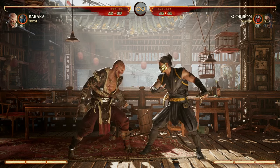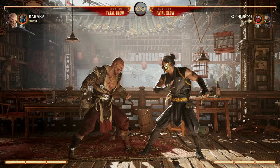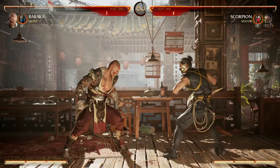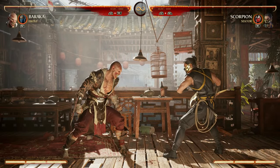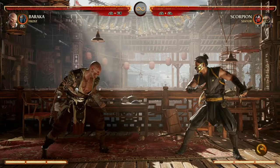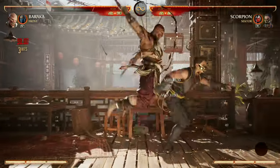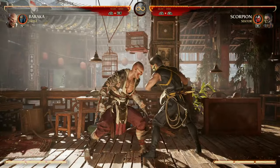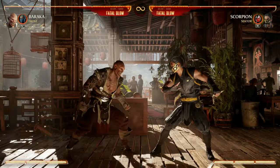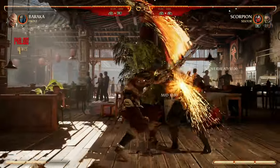First and foremost, let's start off with the bread and butter for Baraka, including his overheads and his lows. You have a great overhead with your forward 3 — not only is it an overhead but it's a bounce-up for a combo starter. We also have a special move, down forward 2, and the last hit of the move is an overhead. What's really cool is if you enhance it, you get a pop-up for a combo — in fact it's such a good pop-up you can go in the air and continue it.